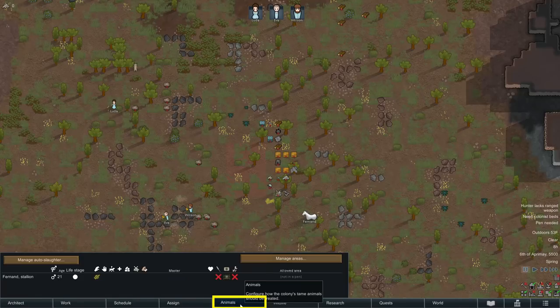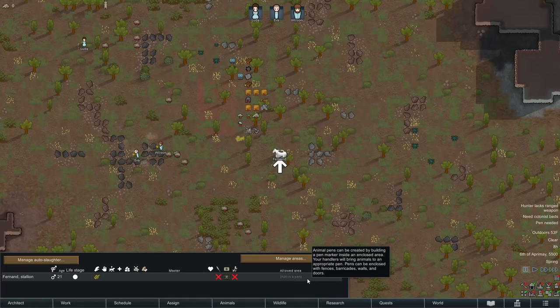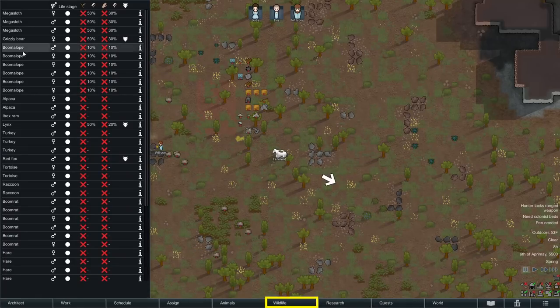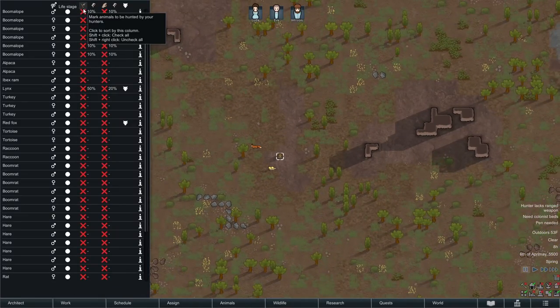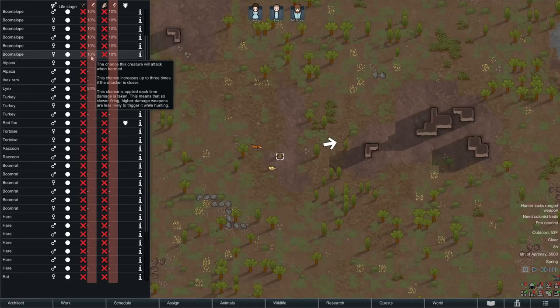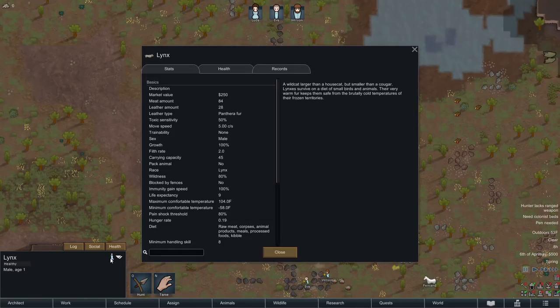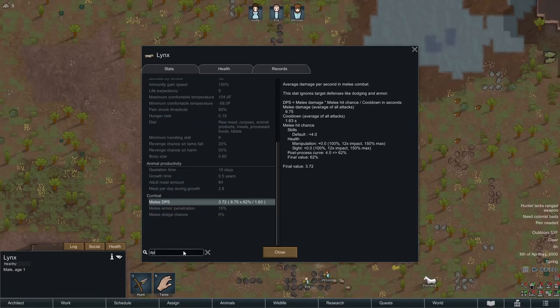The Animals tab shows what tame animals are part of your colony. You can tell your pawns to slaughter animals or release them to the wild, as well as assign them to an area. Since horses count as livestock in 1.3, we'll come back to set up the pen later. The Wildlife tab shows a list of all wild animals currently on your map — you can click them to see their location. You can assign animals to be hunted or tamed. These two columns show the percentage likelihood that the animal will attack your colonists if they try to hunt or tame them and fail. You can click the info icon to see details on each species, including DPS and expected meat yield.